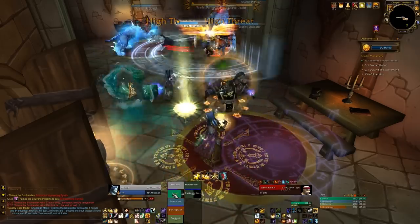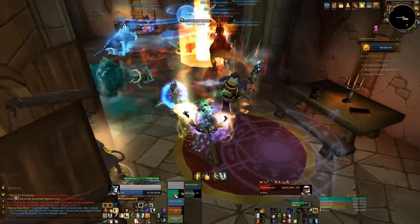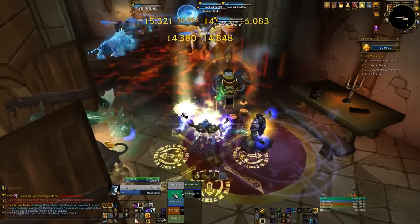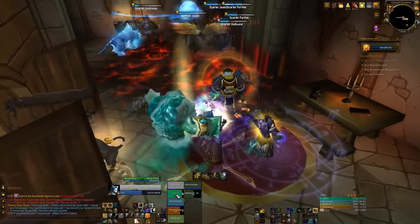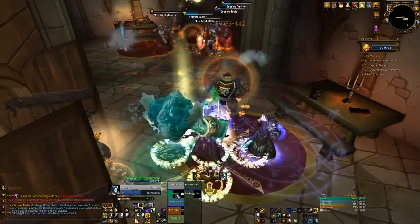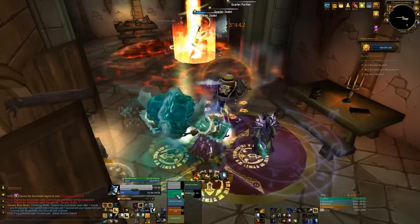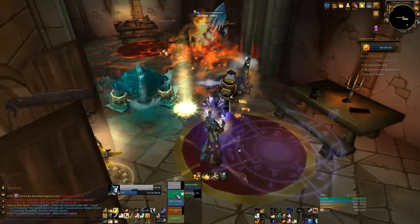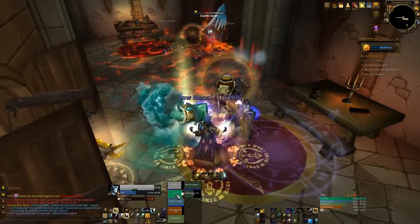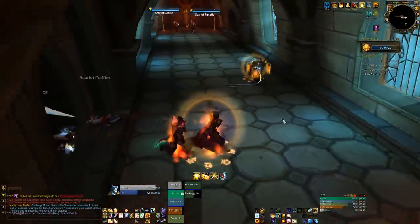Now we rotate stuns - this group hurts a lot. Make sure you interrupt the heals by the zealots and try to get the fanatics down because they do a ton of damage. That's where I use both of my cooldowns - Guardian Spirit and Void Shift - because that group is really scary. They also do a flame strike, so make sure no one's standing in that.